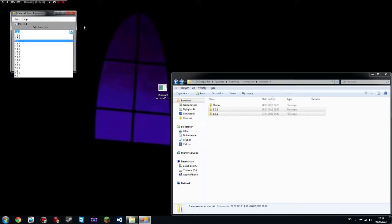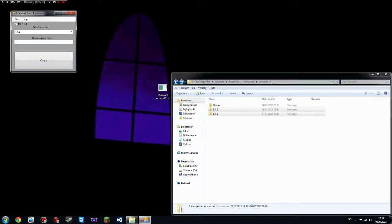So let's say I want to play some Big Biomecraft, which I'm pretty sure is 1.4.2. And I can create one of those modpacks, as I call them at least, named 'Big Biomecraft' like so. And then I press 'Create,' and here we have 'Big Biomecraft,' and this is already ready for use.